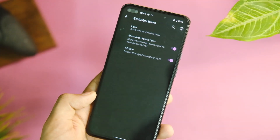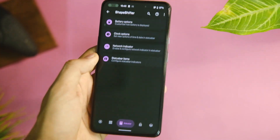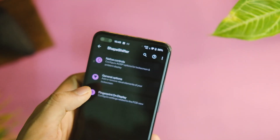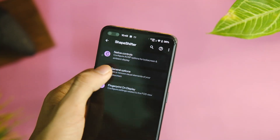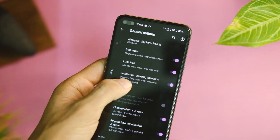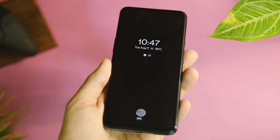You also get options to tweak notifications and visualization options on your lock screen. In the status bar options there's a variety of controls — battery icon style, various indicator icons, network indicator options, and more. The lock screen tab offers similar depth with always-on display, fingerprint icon customizations, and a lot more — I'll leave it to you to explore all those features.